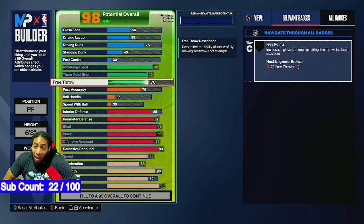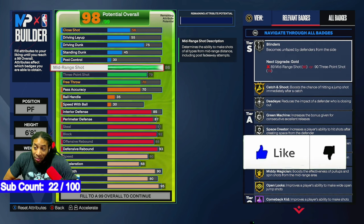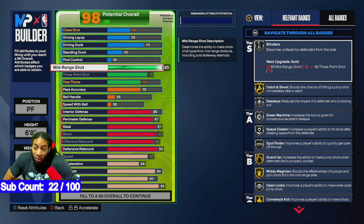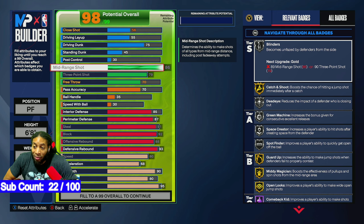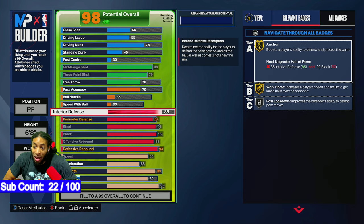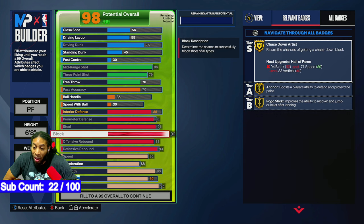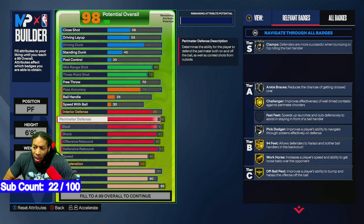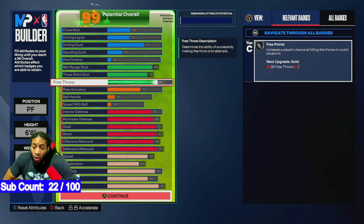You could put perimeter defense down to 70 and drop acceleration to around 80 or 85 — there's definitely some room to play with this build, but I elected to leave it how it is. Perimeter defense stays at 88. Free throw — you could adjust that too; there's room to work with.